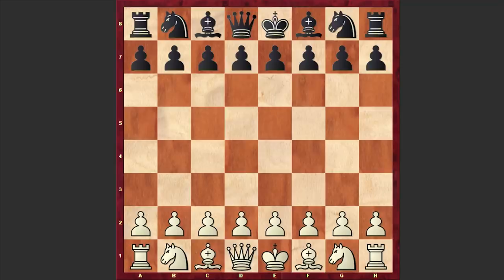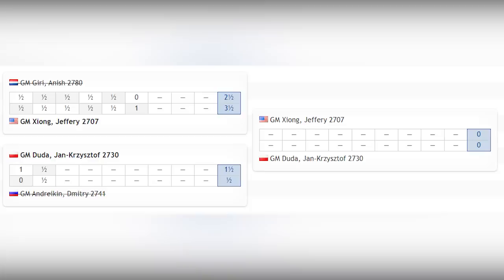Hello chess lovers, Soren here. In this video I want to share with you the 4th tiebreak game from the 2019 FIDE World Cup, played between Dutch chess grandmaster Anish Giri and American chess grandmaster Jeffrey Schoenck. All the previous 5 games had ended in a draw, and this is the 6th game played with a 10-minute time control plus 10 seconds increment.